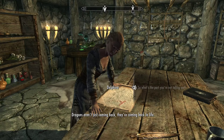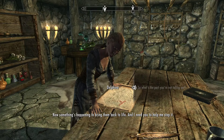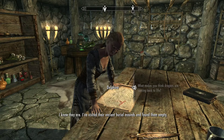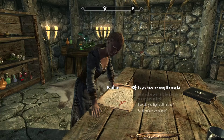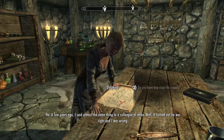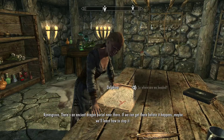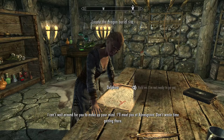Dragons aren't just coming back — they're coming back to life. They weren't gone somewhere for all these years, they were dead, killed off centuries ago by my predecessors. Now something's happening to bring them back to life, and I need you to help me stop it. I visited their ancient burial mounds and found them empty, and I figured out where the next one will come back to life. We're going to go there and you're going to kill that dragon. If we succeed, I'll tell you anything you want to know.